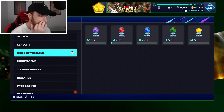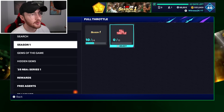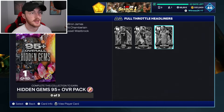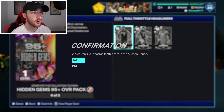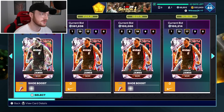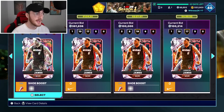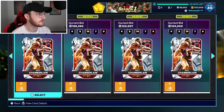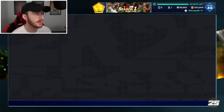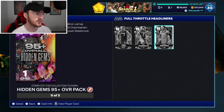Now let's talk about how you can get your hands on Hidden Gems. The quickest easiest way is to lock in the set, but I wouldn't recommend it because it costs an absolute fortune. That LeBron James is selling for 400K plus, the holographic version even more. Wilt was over 200,000 — that's ridiculous. It's very pricey and going to cost you a fortune if you want to lock in that Hidden Gems pack, but that is how you can do it.